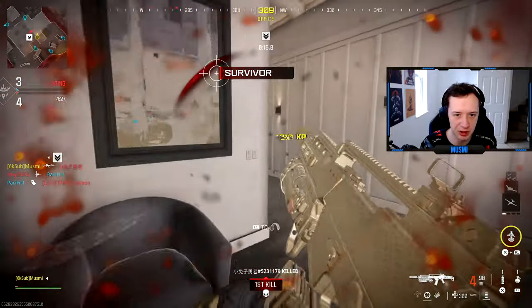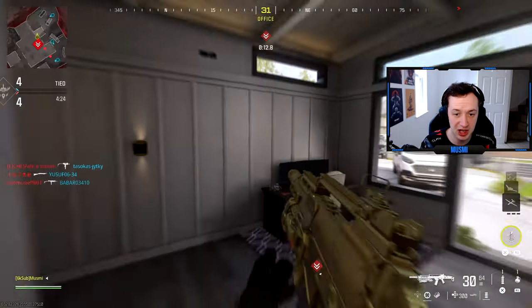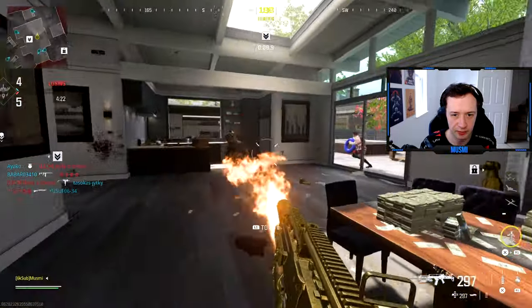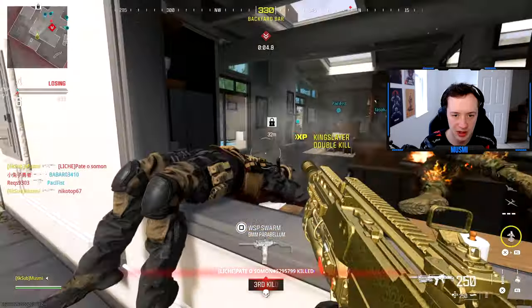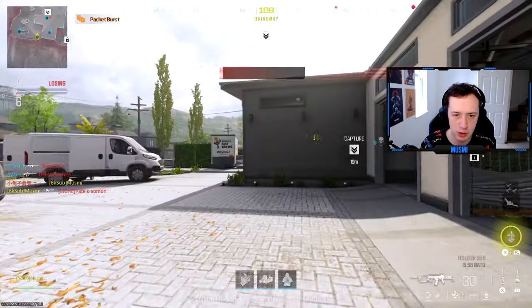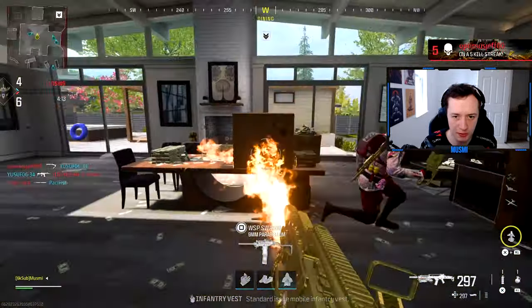Got a kill but it didn't count. Flamethrower activated — if that doesn't work I'll try the chainsaw or something. A kill with the flamethrower... that counts! Should be two out of 25. Not the challenge I was expecting, but I'm glad we got a small map for this.